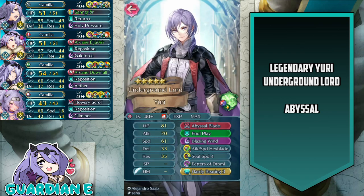Hi everyone, GuardianE here with another Camilla Emblem Clear video in Fire Emblem Heroes, and today we are taking on the Underground Lord Yuri in his very own Legendary Hero Battle on Abyssal Difficulty.